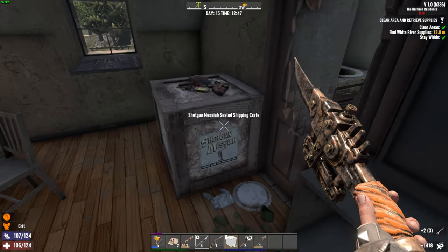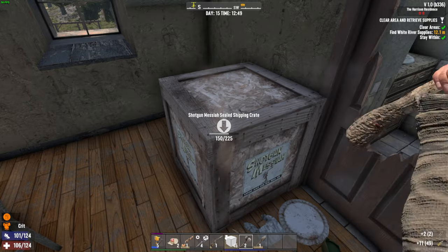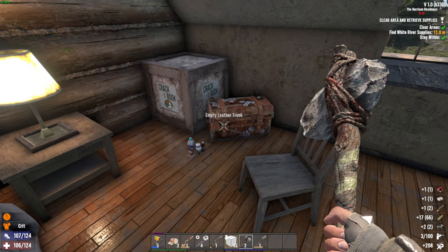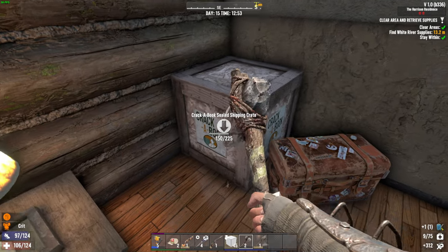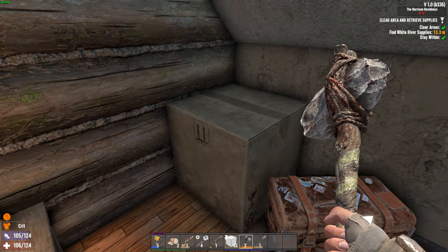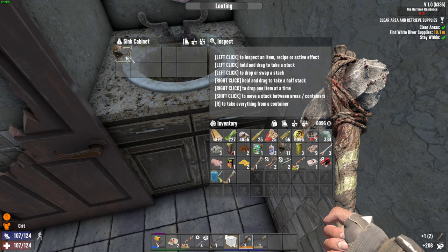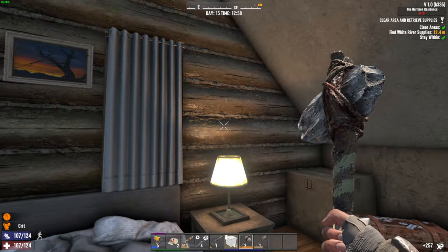Doing the rest of these tier 2 quests should be more of a breeze now, especially since I'm doing so much more damage. Got an upgraded shotgun — nice. Looks like a bookcase as well. It's nice that I'm getting all these schematics. Another wrench — I guess it'll be good to have; I can give it to one of my friends. Probably just give it to them.